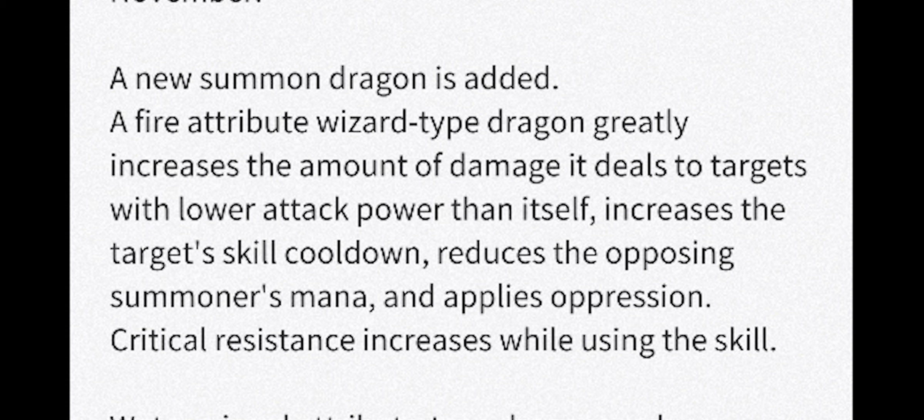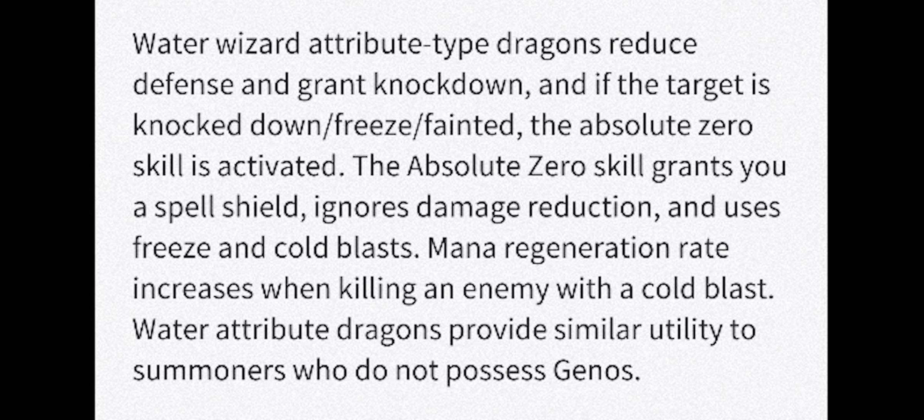The water dragon is also a mage type, and it reduces defense and grants knockdown. If the target is knocked down, frozen, or fainted, the absolute hero's skill is activated. This will most likely be the second skill, and the absolute zero skill grants you a spell shield, ignores damage reduction, and uses freeze and cold blast. Mana degeneration rate increases when killing an enemy with cold blast. If you have a certain 1.9 unit in your box, water attribute dragons provide similar utility to summoners who do not possess Genos — so this is essentially a water type Genos clone.